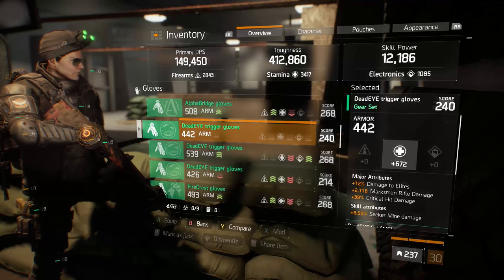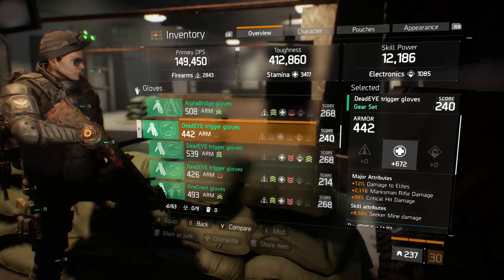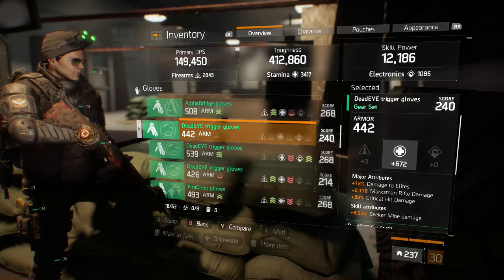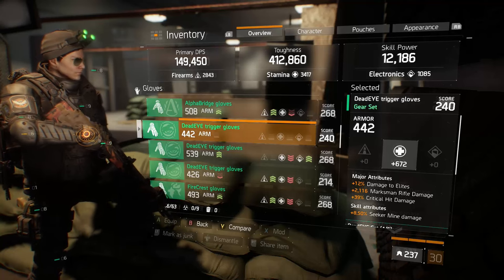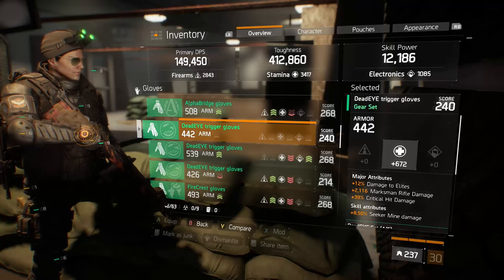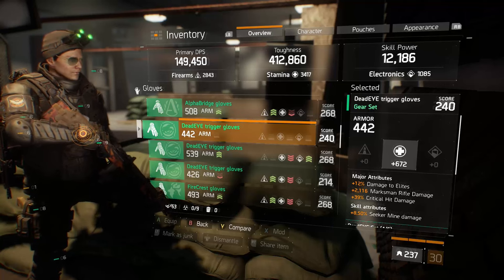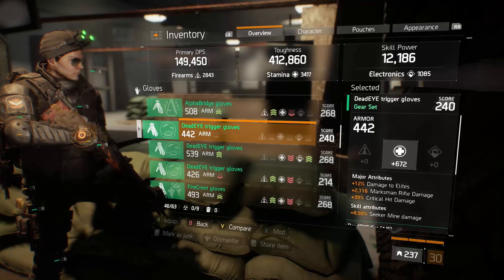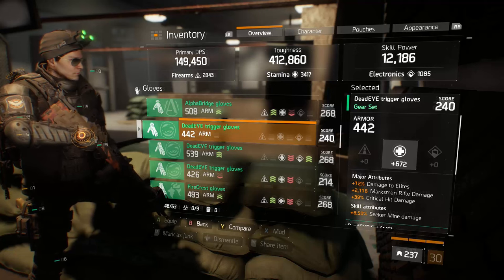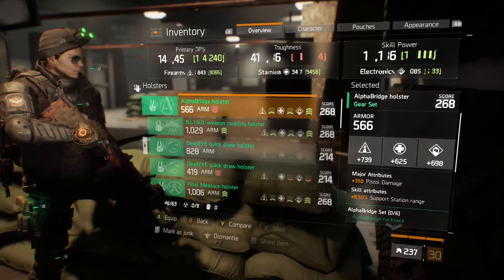The gloves are a very important piece of the set. You definitely want critical hit damage as high as you can possibly roll — over 40 is ideal; I have 39, which is nice. You also want marksman rifle damage to increase that base damage so your critical strikes multiply on top of it. I have 2116 marksman rifle damage, which is a great roll. The damage to elites could be swapped for SMG damage if your secondary is an SMG, or critical hit chance to make your assault rifle more viable.